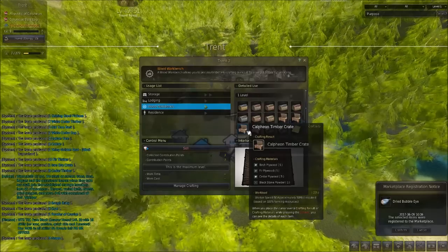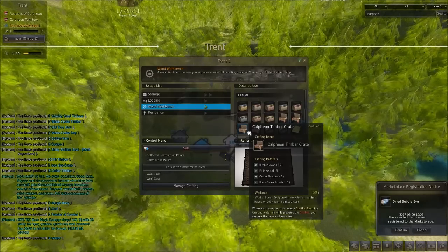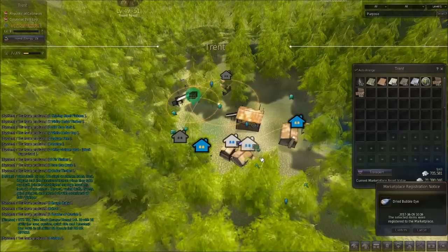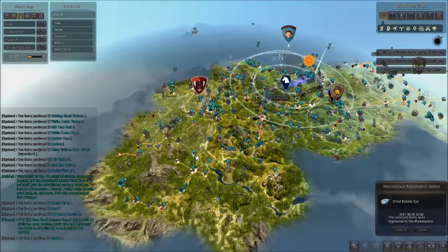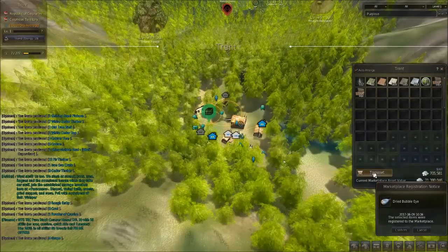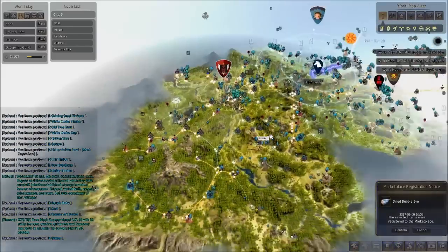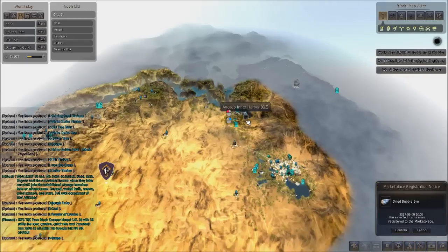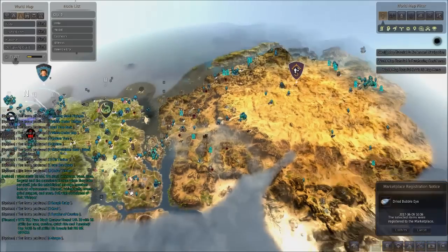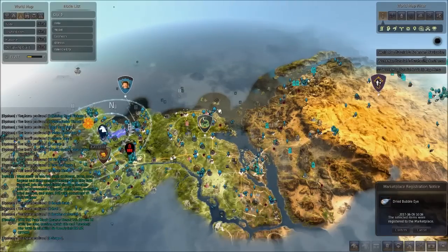You can definitely get two timber crates at a time, and I've heard reference to a three-crate-at-a-time skill. I haven't gotten either of those — hopefully I do one day. So you want to build them down here in Trent, and once you've got them all built up, use the transport system in the game. Transport them first to Port Ephiria, and then from Port Ephiria you transfer them over to Altinova, and then from Altinova you go to Ancado Inner Harbor. Now, the node chain going there — all the nodes you're going to have discovered, for the most part, through questing.